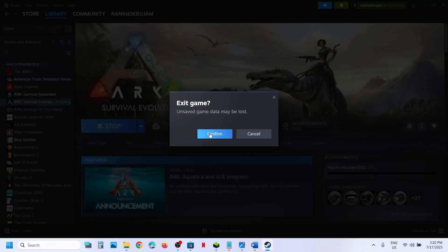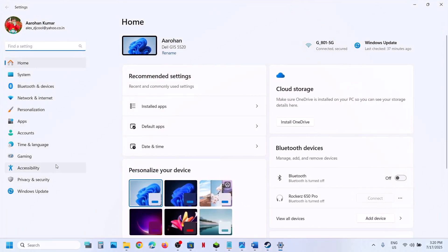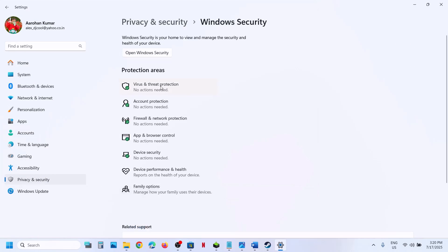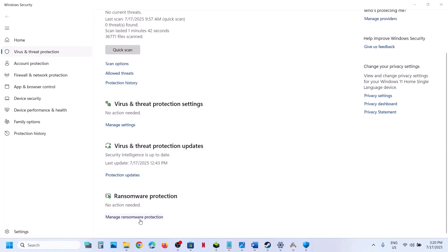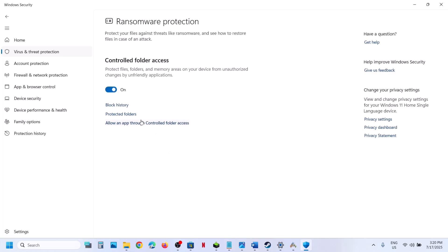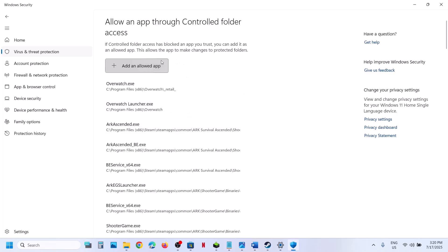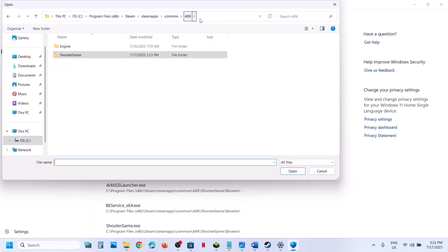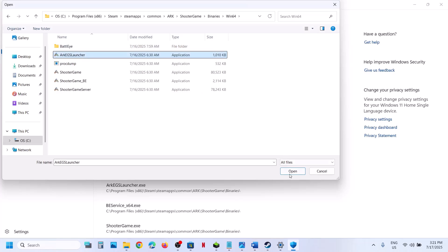Open Windows Settings, go to Privacy and Security, click on Windows Security, then click on Virus and Threat Protection. Scroll down and at the bottom you will see Manage Ransomware Protection — click on it, click on Allow an App through Controlled Folder Access, click Yes to allow. Click on Add an Allowed App, click on Browse All Apps. Go to the game installation folder, open ShooterGame, Binaries, Win64, and select all the exe files.